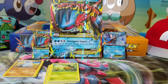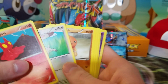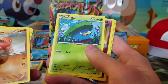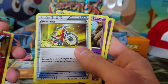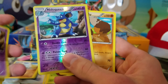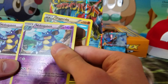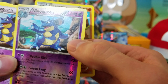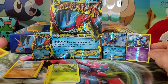Up next we have the Primal Clash packs. We have Phoebe, Slugma, Bunnelby, Trapinch, Lotad, Mr. Mime — actually that's pretty cool art on Mr. Mime — an Acrobike, Nidoqueen, Nidoqueen again in reverse holo, and then a Diggersby. It's always kind of weird when you get two cards back-to-back. This one actually looks like it's got a bit of a printing error — you can see a little etching through it. Maybe that'll be worth something.